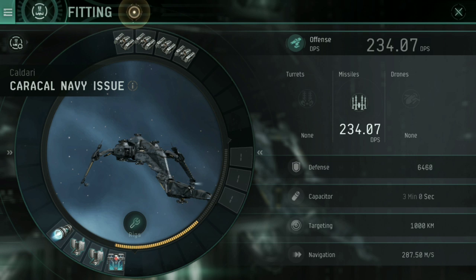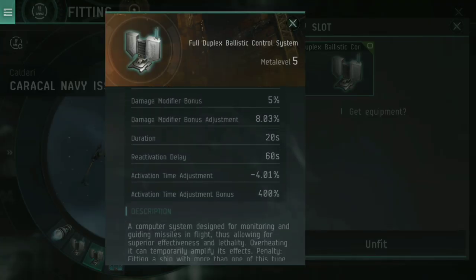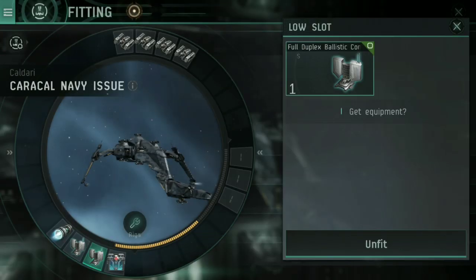For medium slots, because mid-slot sub-weapons tend to require being up close, I haven't bothered fitting a warp disruptor or Energy Nosferatu — we're not going to be close enough to use those. For low slots, I've got a 50 Mega Newton Micro Warp Drive because I want to punch out very fast speeds as quickly as possible. This is all about getting to range and maintaining range, so the ability to move quickly is vital. I've got a Mark 7 Ballistic Control System to up missile damage, and a Full Duplex Ballistic Computer for extra missile damage on top of that.